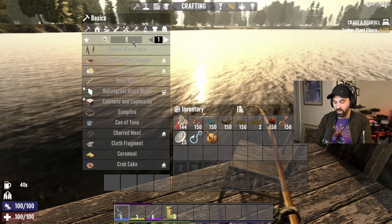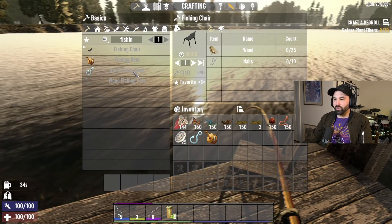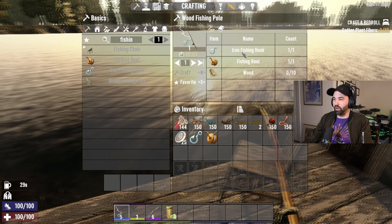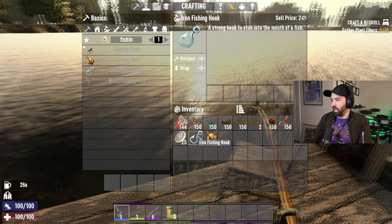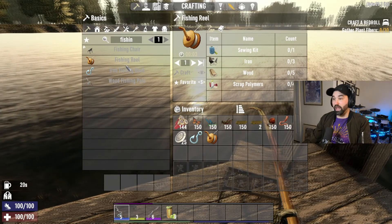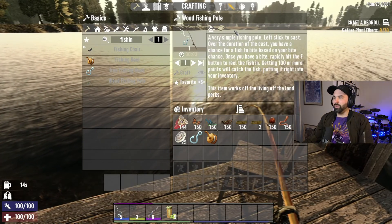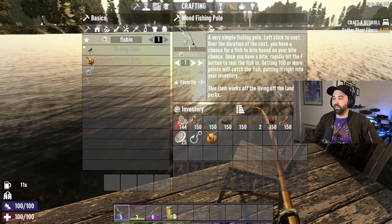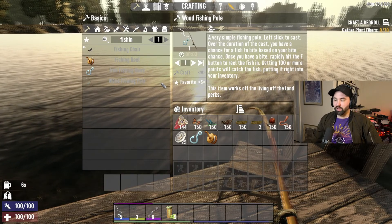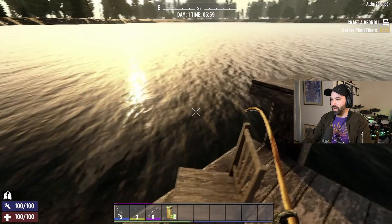The next thing you're going to need is a fishing chair, which is made with wood and nails — easy enough. Then you need a fishing pole: a wood fishing pole made with an iron fishing hook, fishing reel, and some wood. A hook needs lead, fishing weight, and iron. A reel needs a sewing kit, iron, wood, and scrap polymers. This item works off the Living Off the Land perk, so the level probably goes up if you put points into it.